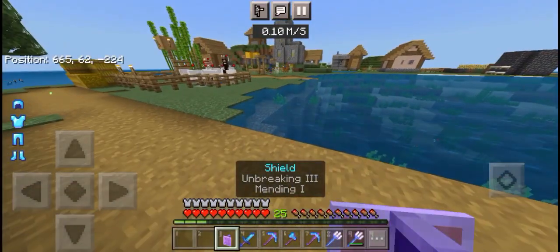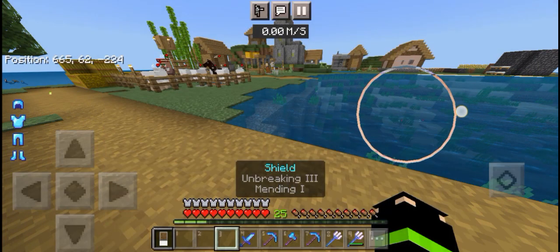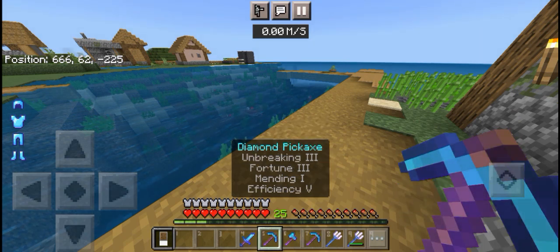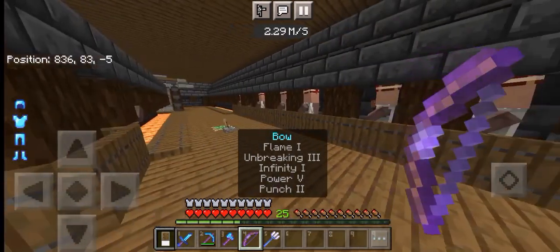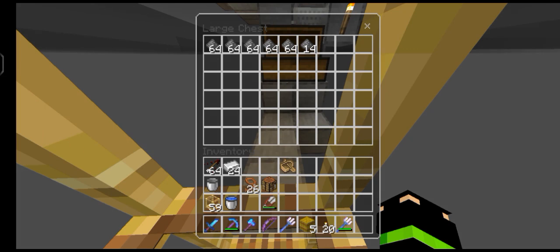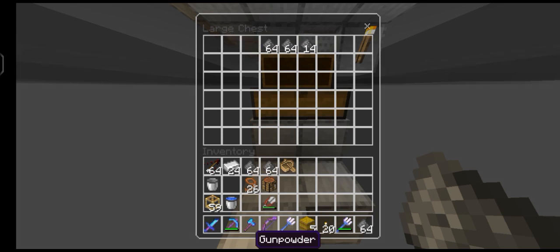I also enchanted the axe and the trident, because under my creeper farm is a ruins area where drowned spawn. I went back because I forgot to enchant my bow. We are done. After AFK-ing for five minutes we have lots of gunpowder. I'm gonna craft TNT because I'm gonna mine ancient debris to make netherite armor and tools.